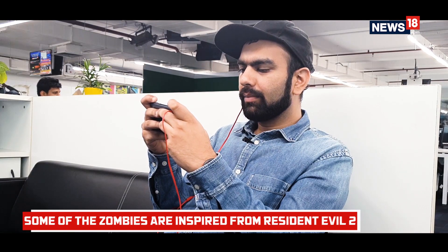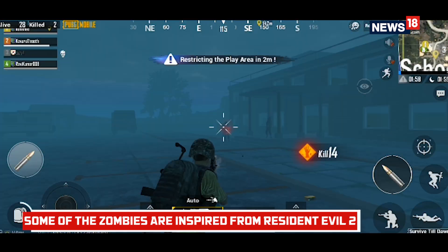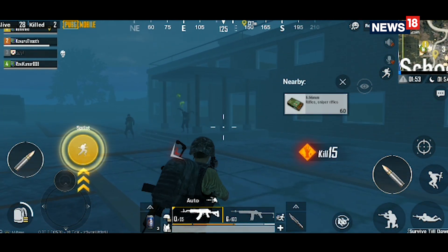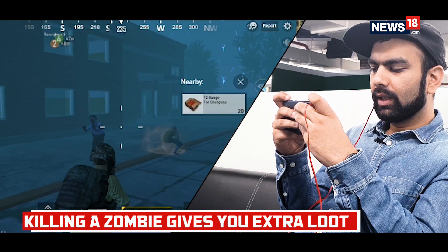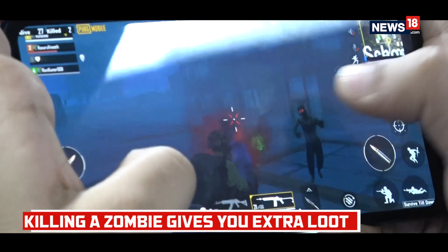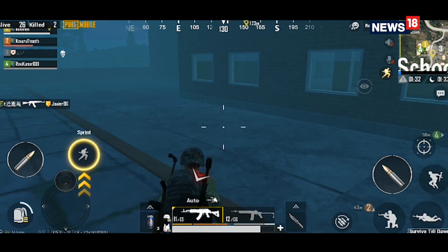At the end of the game what matters is the kills you get from players, not from zombies. There's a nice trail of ammo to load up on since we're shooting so many zombies and need more bullets. One of the special zombies is an acid thrower — as you can see this one is throwing acid at me, and I'm in a bit of trouble.